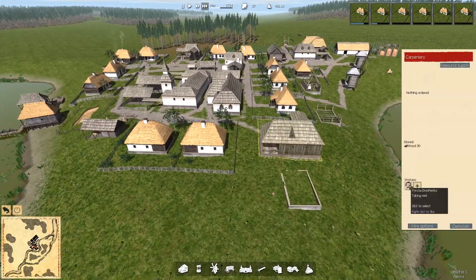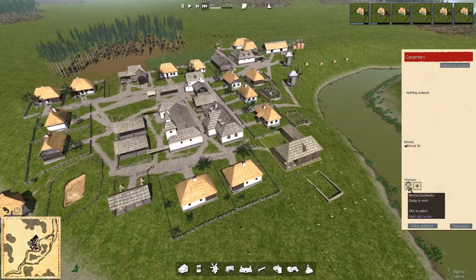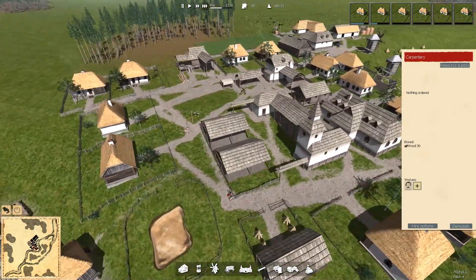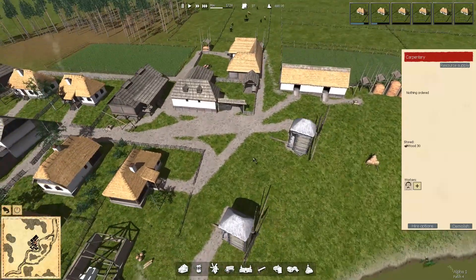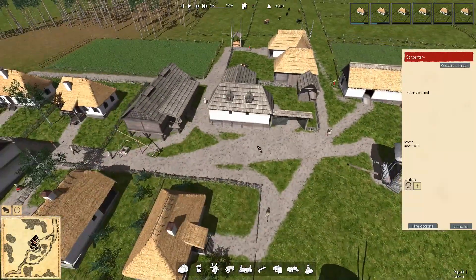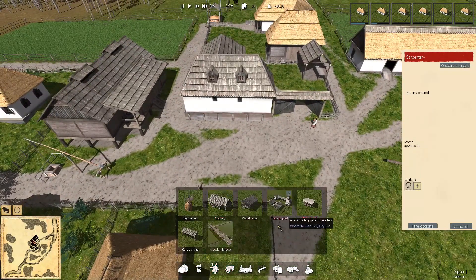Maybe I've got a lack of handcarts or something. My carpenter — should I get him making some stuff or get rid of him and have him do some laboring? That might be an idea. I've only got one cart park. I'm wondering, should I have a cart park over by the farm? I'm thinking that might be a really good idea — let's put in a cart park.